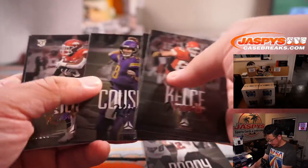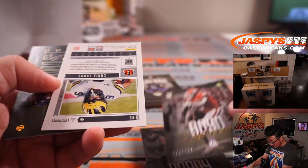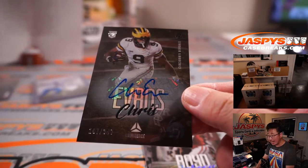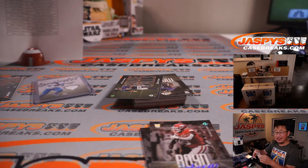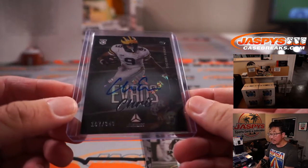Nice Brady here, he's looking good. There's Rakeem Boyd. And we've got Chris Evans, 107 out of 349 for the Bengals. We're on to Cincinnati. Sean Ematic with the Bengals — won that extra spot and ends up with an autograph.